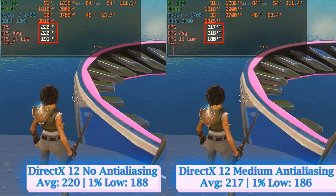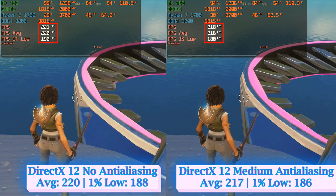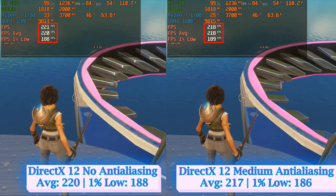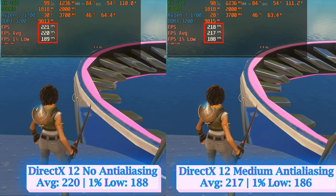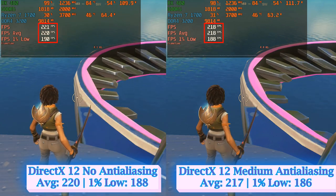Anti-aliasing is another feature that should be relevant for competitive Fortnite players. With this setting off, I got higher FPS compared to the rest of the options. Medium settings are considerably light, but the visual difference between off and medium is almost unnoticeable, so I opted for off.